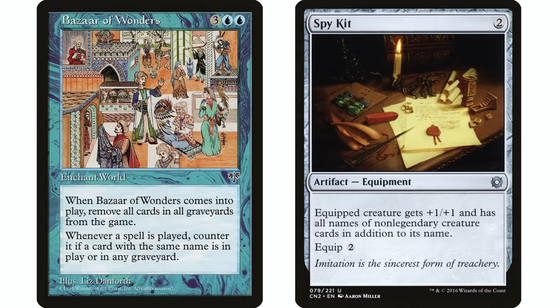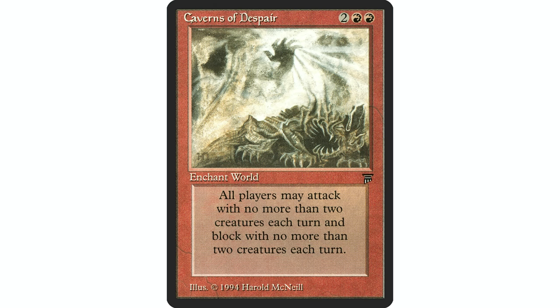Where I think Bazaar of Wonders is really good is a combo I mentioned in my 10 deck ideas video — Spy Kit works phenomenally here. Put a Spy Kit on any creature of yours and essentially your opponents can't play non-legendary creatures. Pretty neat combo.